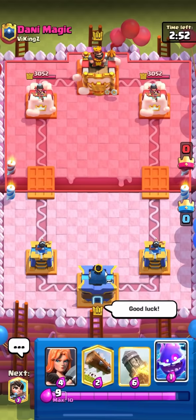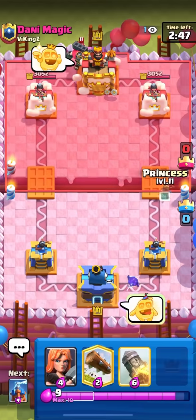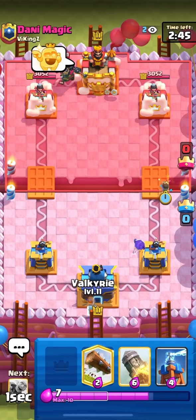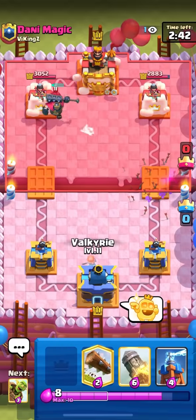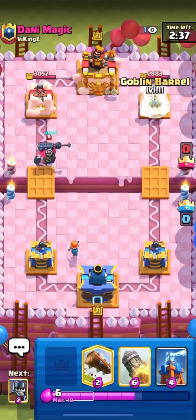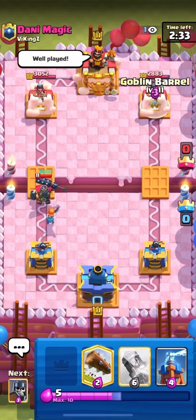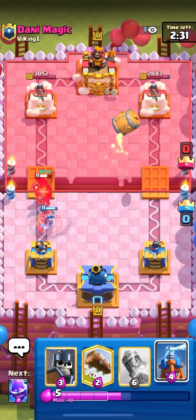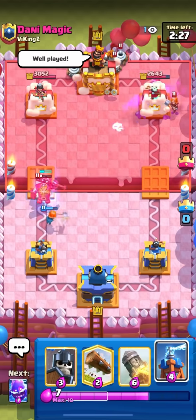I'm in the next match against Danny Magic. I'm going to e-spirit at the back — I'm going to princess the bridge because I cycled an e-spirit and if you cycle an e-spirit as your first play you have to pressure with it or else they'll just activate their king. I didn't have a barrel there so I was forced to princess at the bridge. I'm going to valkyrie for the skeleton king — valkyrie is a perfect counter for the skeleton king, it's kind of like the log to the barrel in how well it counters it.